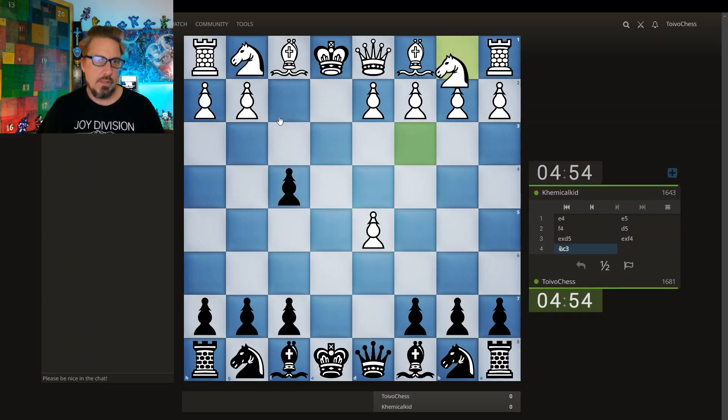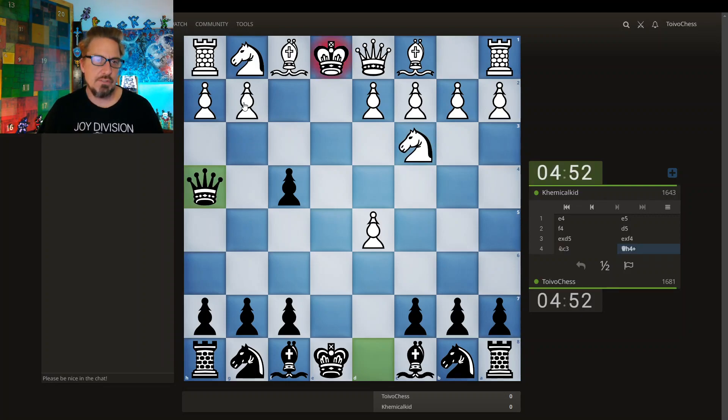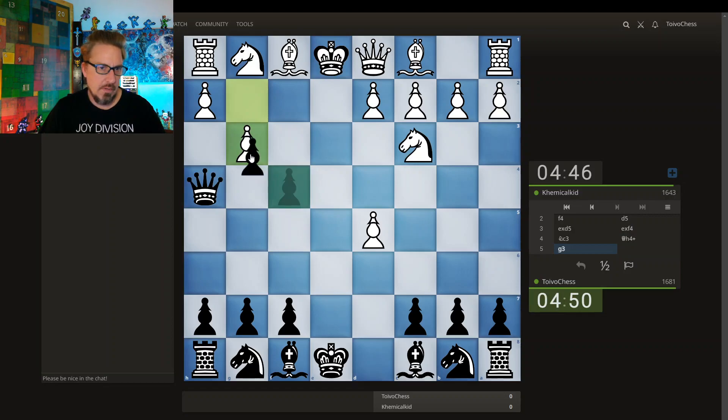Knight here is the way to play — this is terrible. It's absolutely terrible bringing the knight here because now I have this check. You can't interpose with the pawn; I just take. The king has to step forward and the bishop comes in. You can't play this way. On takes, I grab the rook.